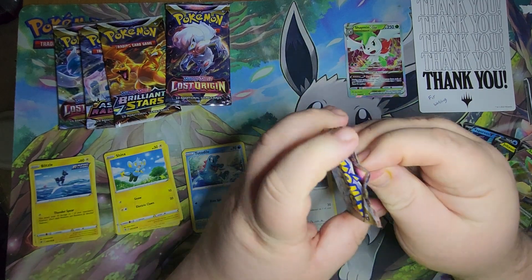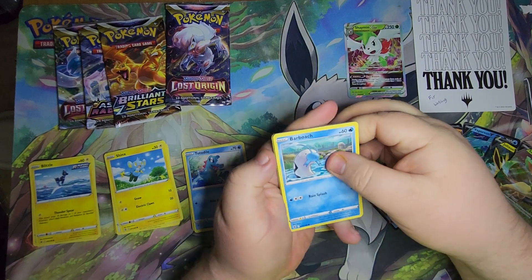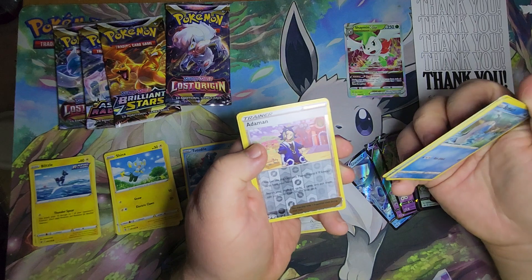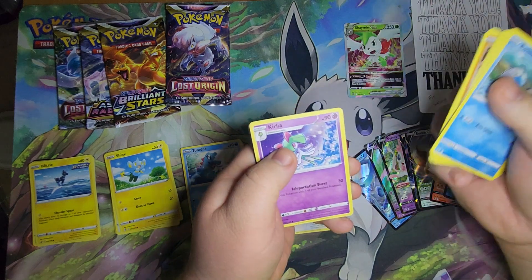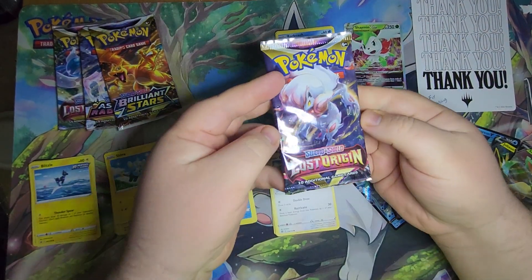Astral Radiance pack next. Reverse Foil Adamian, and a Rare Regidrago. Lost Origin pack now.